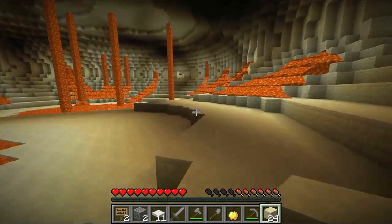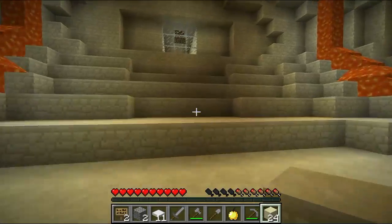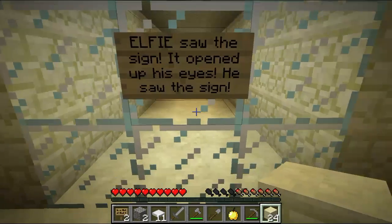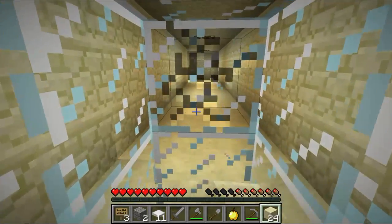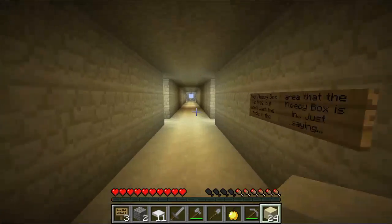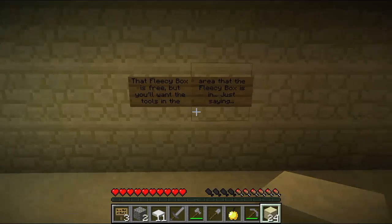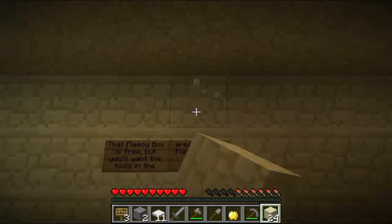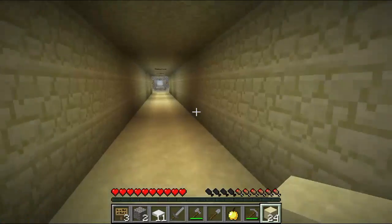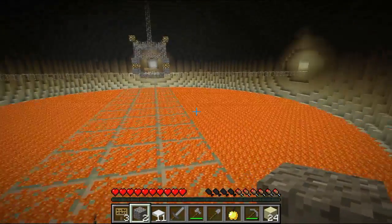Here's a doorway thing. Lag, lag, lag — I've got to figure out why I'm lagging. Hopefully my next episode won't be so laggy. I think it's just a matter of restarting the computer. There's a sign: Elfie saw the sign, it opened up his eyes — Ace of Base reference! You're too young for Ace of Base, dude. I loved that song in the 90s. Another sign: the fleecy box is free, but you want the tools in the area that the fleecy box is in — just sayin'. I'm guessing we got them. Lots of lava — I'm seeing a theme here, guys.